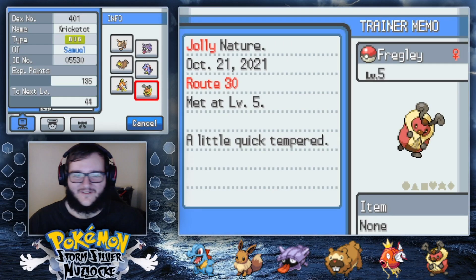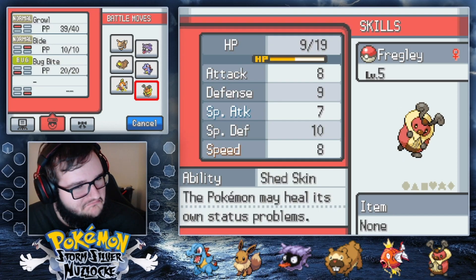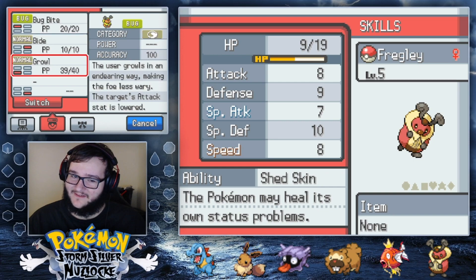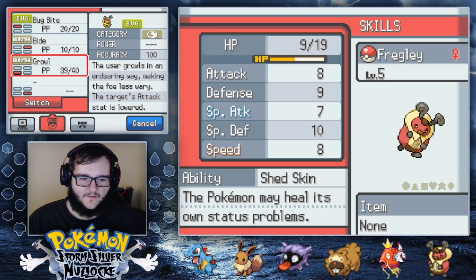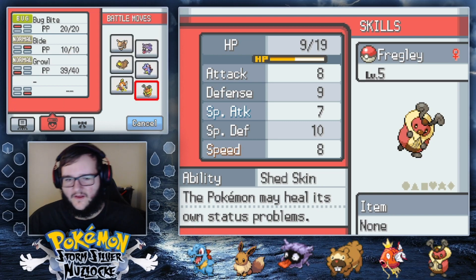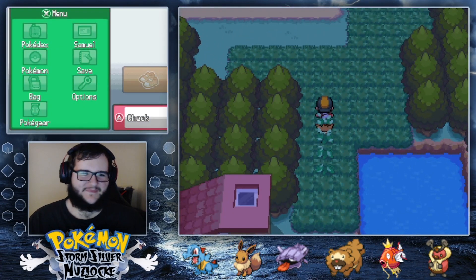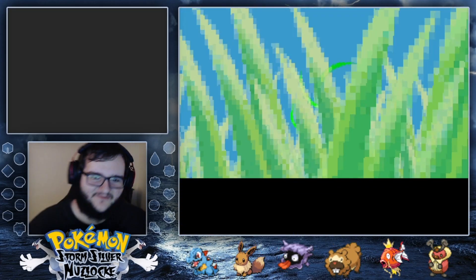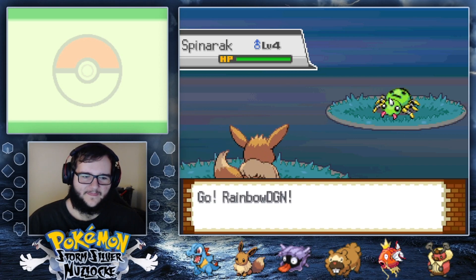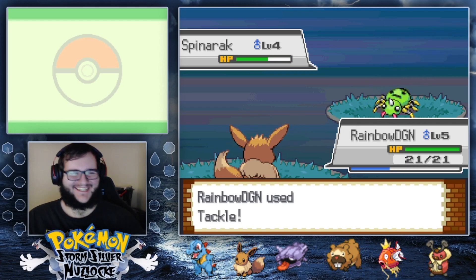We got a Bug type — we don't have a Bug type quite yet, so we're going to rock with it. There's a Spinarak over there — I would've been all right with a Spinarak too. But honestly, I'm all right with Fregly.